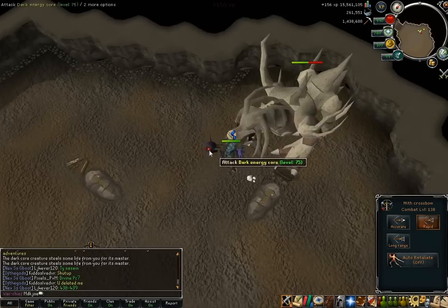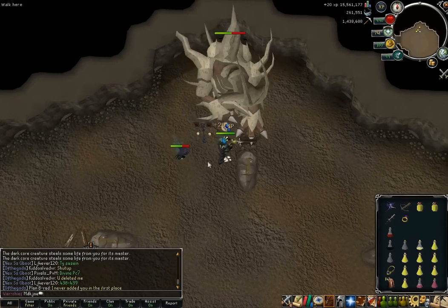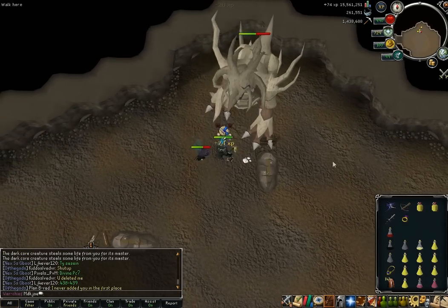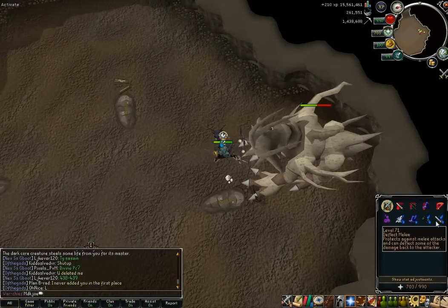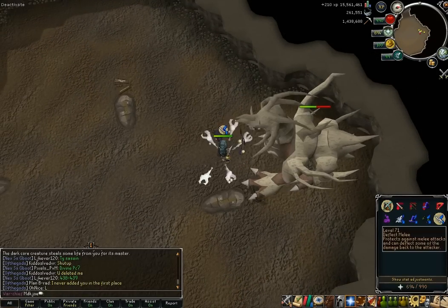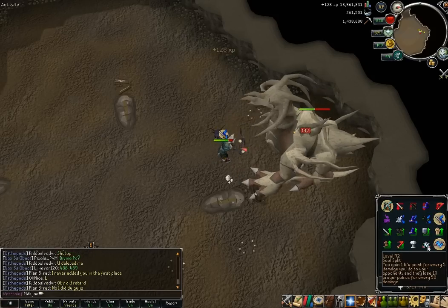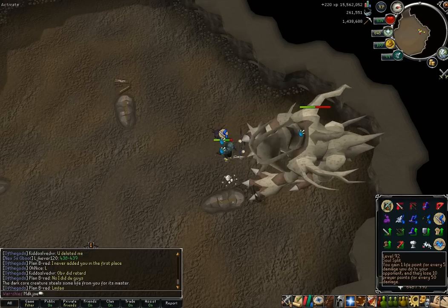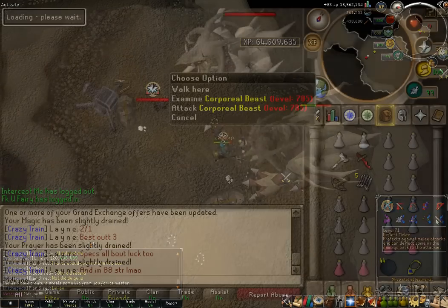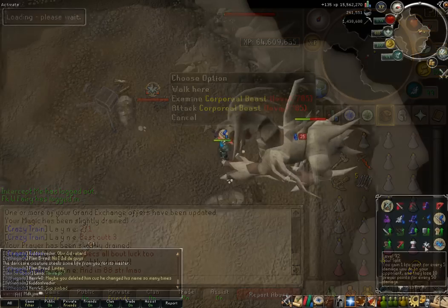It is still corp so you will still get hit — sometimes pretty harshly — so you will need some brew. What you're seeing now is how I stun, and I would definitely recommend imitating this method. It's really quite simple: once you see corp coming towards you, take one step away, stun it on rapid, and then get straight back on corp. This way you only miss one round of attacks on the beast, and trust me, that can be the difference between getting the drop and not.